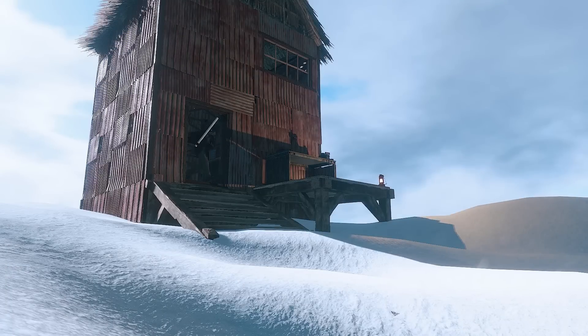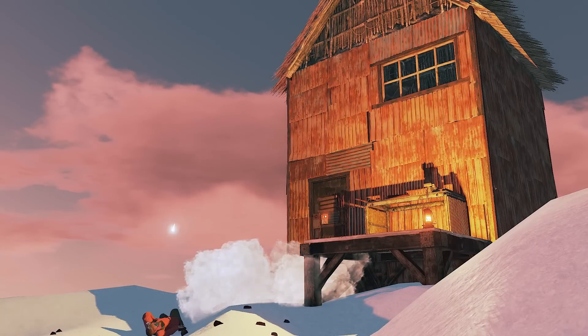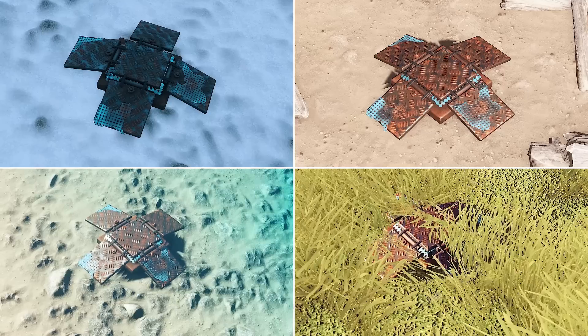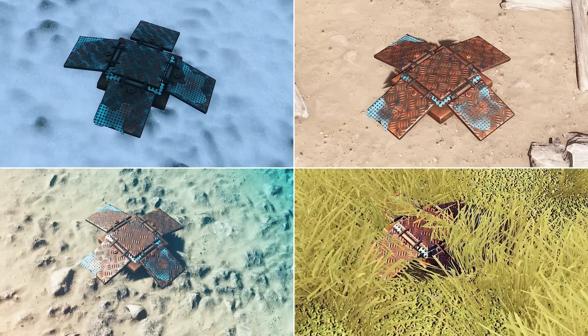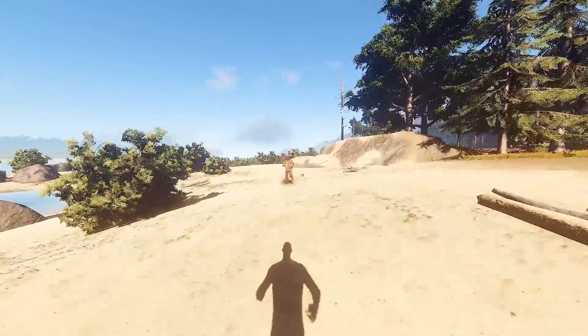My personal favorite of this update is the Landmine. Just chuck this on the ground when your enemies are passing by and BOOM! This will definitely change the way bases are defended. They are pricey though, costing a total of 75 metal fragments and 125 gunpowder, so be sure to use them wisely.